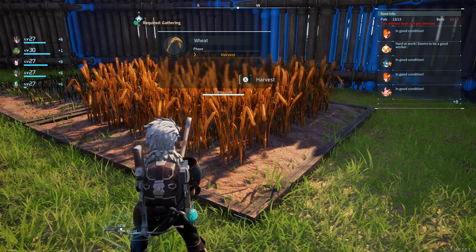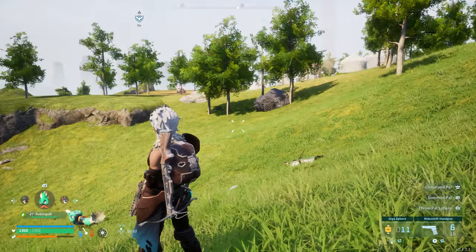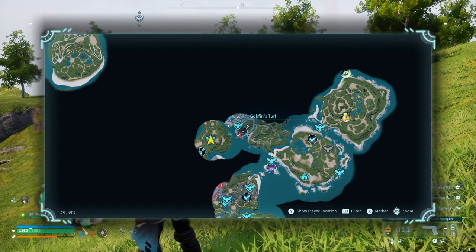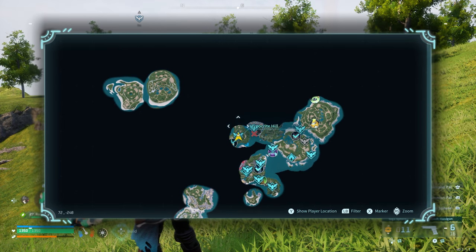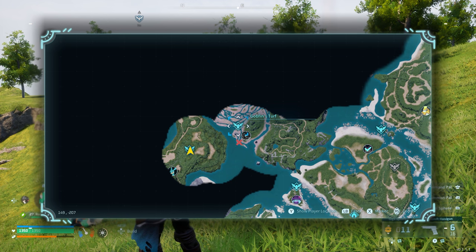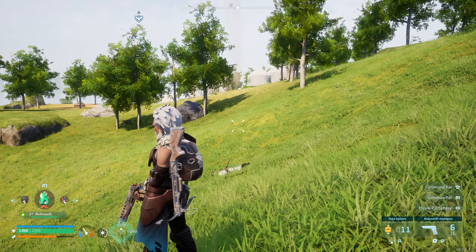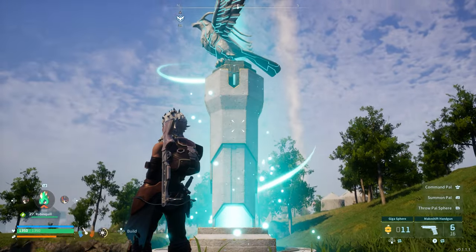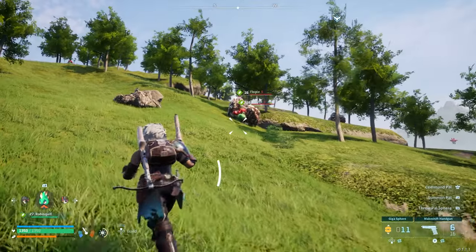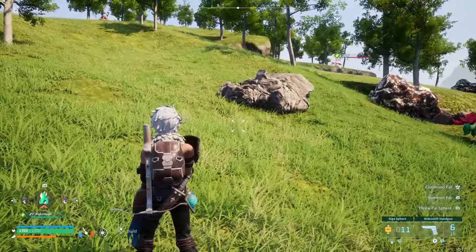To plant wheat you need wheat seeds, and there are certain pals that drop wheat seeds. Head to Hippocrite Hill — it's basically in the middle-ish area of the map. Just fly around until you see it; it's right next to Gobfin's Turf, so to the left of that. Make sure you activate the statue so you can fast travel there. There are also a lot of good metal rocks for metal ingots.